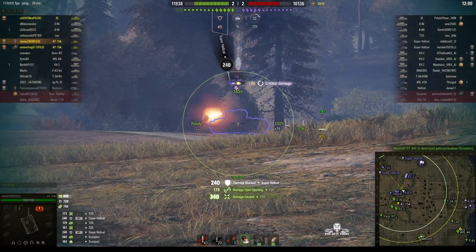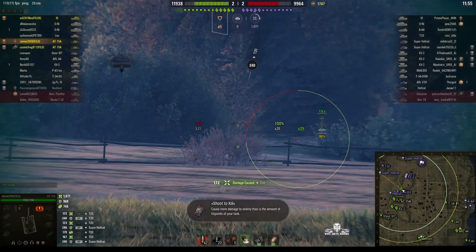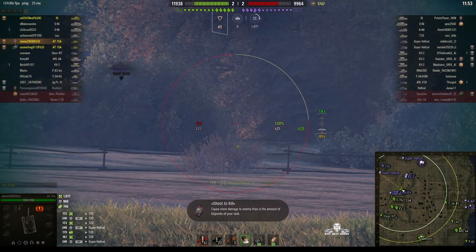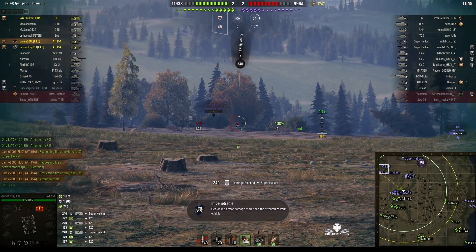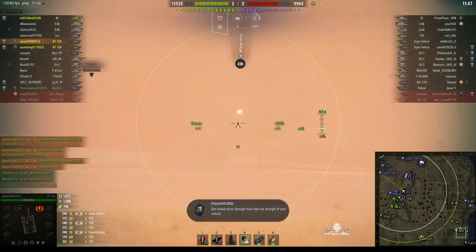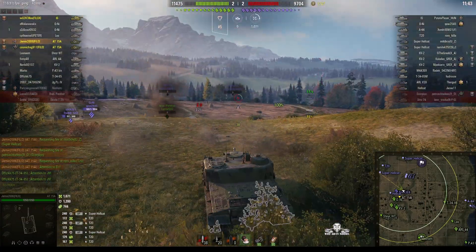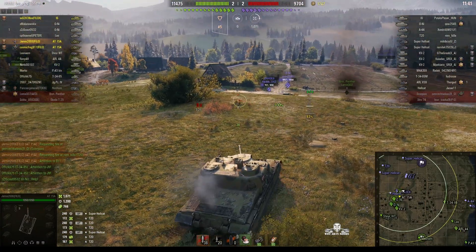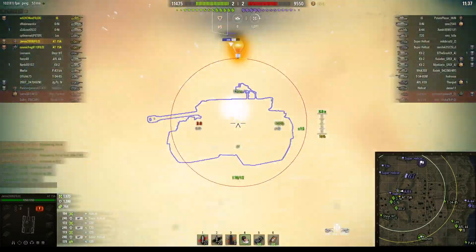He's getting shots into a T20 and you can see the armor blocking the shots they're firing at him. The only thing he really has to worry about is those KV-2s to his right — there are a number of them. It looks like the enemy Super Hellcat, although we can't see him, is actually firing rounds in this direction and getting hit.